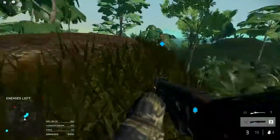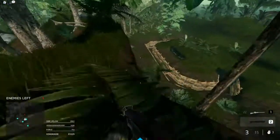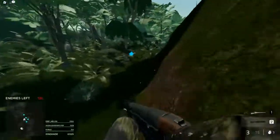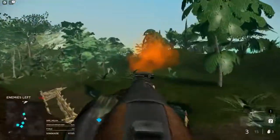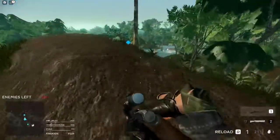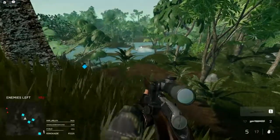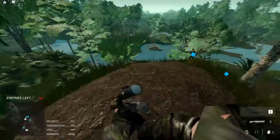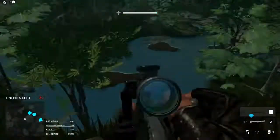All right, where is the last one? There it is. Looks like our teammate just killed him. Now we are in a new zone — the helicopter is moving over there. Once it lands an ammo box will spawn so we can reload on ammo.